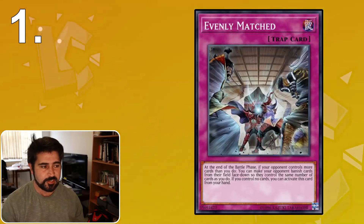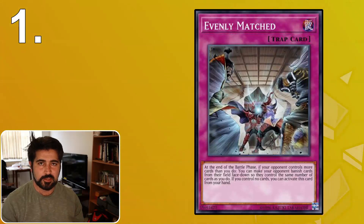Just if you're not familiar with the card, it says at the end of the battle phase, if your opponent controls more cards than you do, you can make your opponent banish cards from their field face down so they control the same number of cards that you do. If you control no cards, you can activate this card from your hand. So if you just set a lot of cards on the board and then go into the battle phase and attack, at the end of the battle phase your opponent can activate Evenly Matched, banishing all cards on your board except for one, and they get banished face down. And if you control a token, you have to banish all cards except for the token.